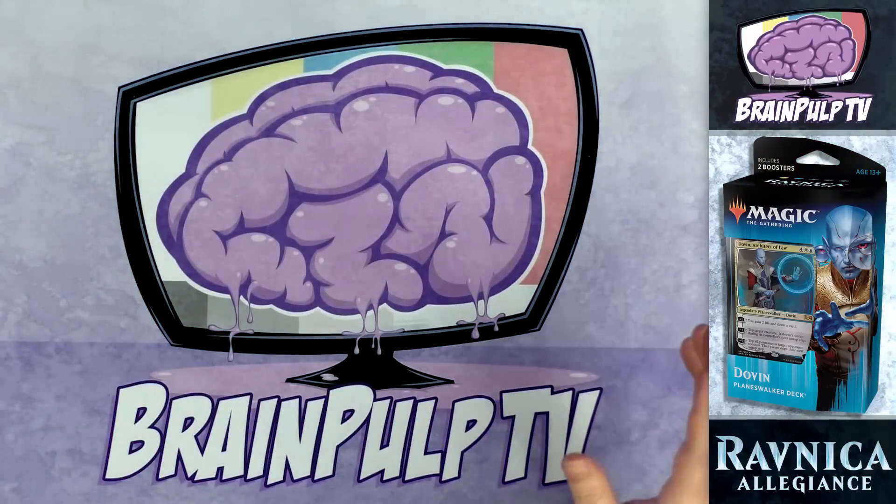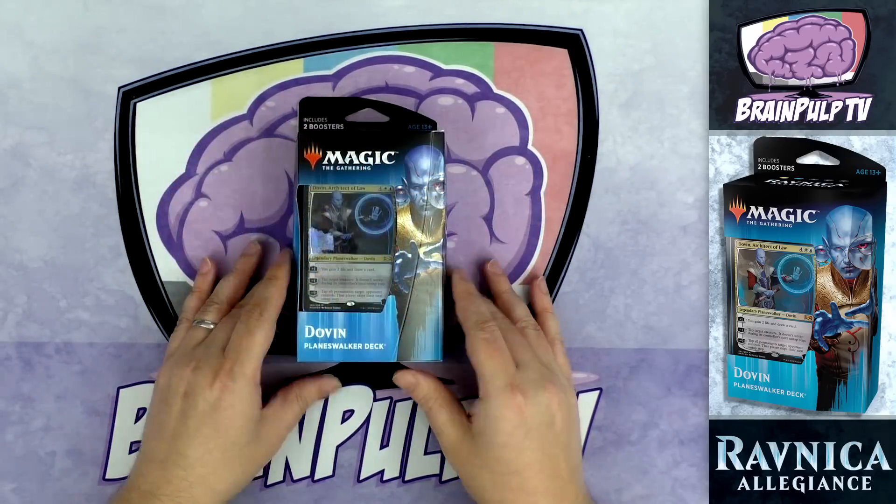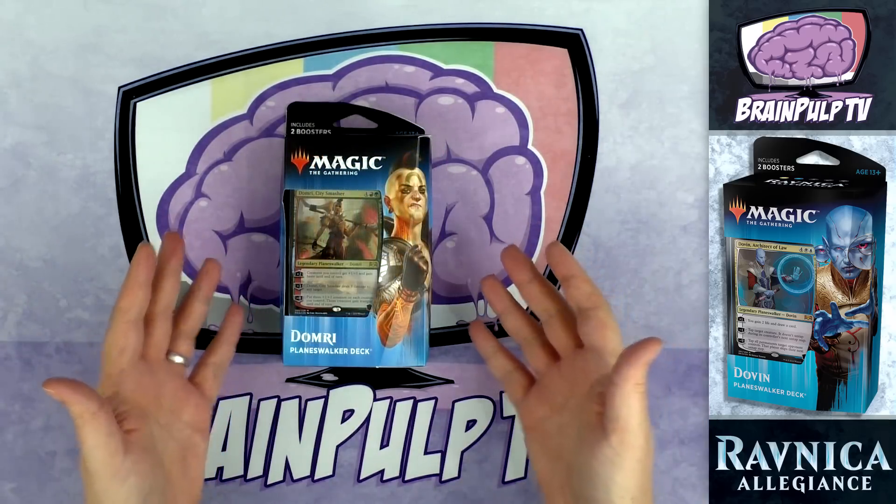Hey folks, it's Brain Pulp TV, and as of this recording, January 19th, 2019, it is the beginning of the pre-release weekend for the newest expansion from Magic: The Gathering — Ravnica Allegiance. Every time Wizards of the Coast comes out with a new expansion, they create two new planeswalker decks. This time is no exception: there is the Dovin Architect of Law planeswalker deck and the Domri City Smasher planeswalker deck.